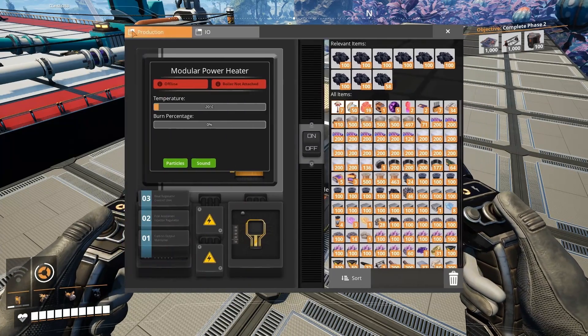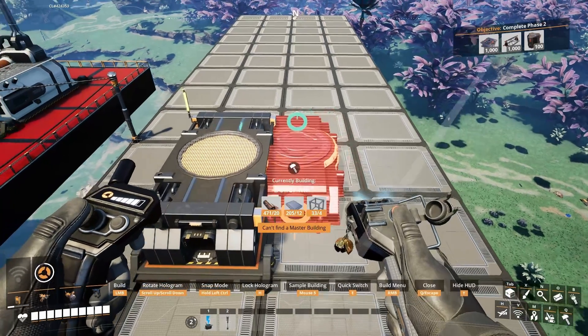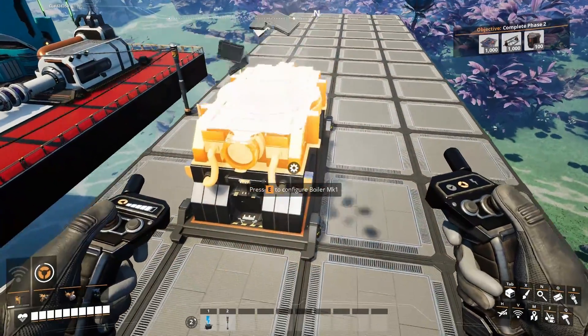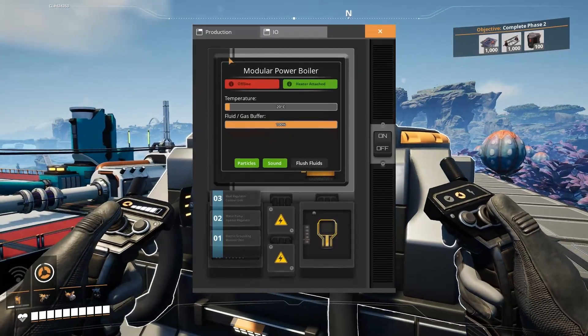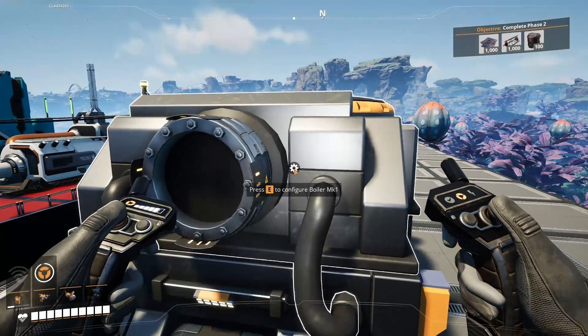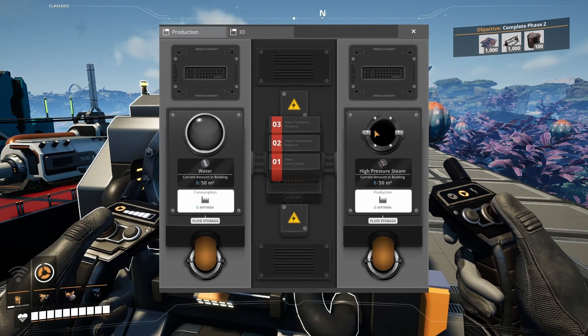We will need to get rid of the CO2, otherwise the operation will shut down. The boiler is not attached initially, so let's fix that by placing a boiler on top of the heater. With those connections made, the error messages from both the heater and the boiler will go away. The boiler takes water and produces high pressure steam.